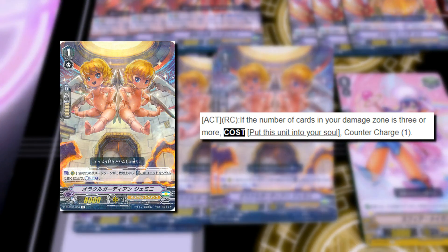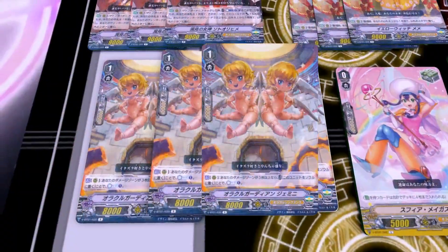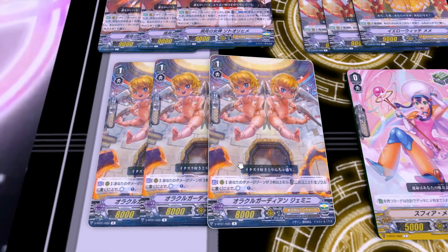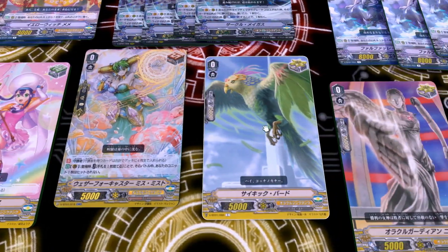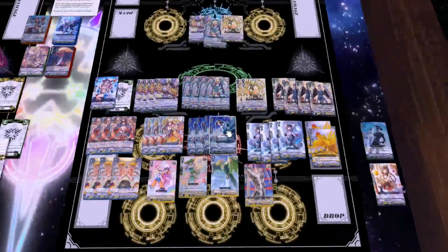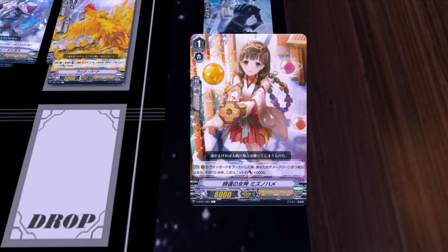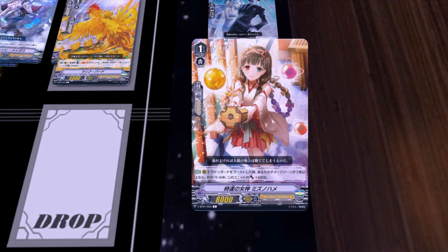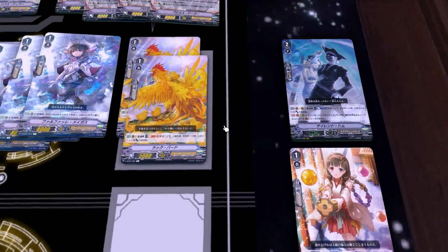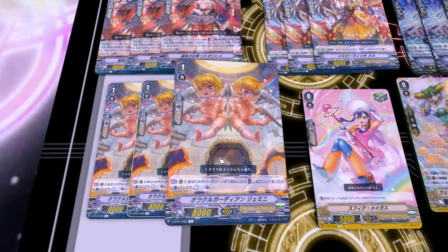I play 3 Gemini. If you have 3 or more damage, you can put it into your soul and then Counter Charge 1. It has a bit of a restriction which is why I play 3 rather than 4, but if Bushiroad is nice enough to give OTT some counter charging I think it's worth playing. Then obviously the 4 heals, the 4 Perfect Shield draws, the 4 Psychic Bird crits, and the 4 Nikke crits. Some people instead of Gemini play Mizu no Hame — when she boosts the Vanguard, if you have 3 or more damage she gets plus 6k, making her a 14k booster, which is good for building numbers. It's valid, but I don't trust myself with managing damage that well in a clan I'm not that familiar with, so I chose Gemini.